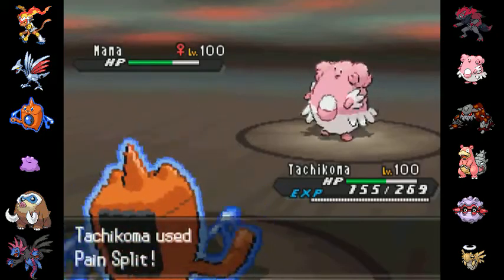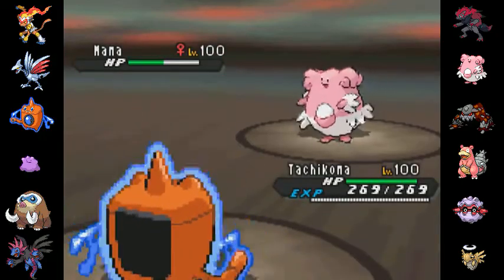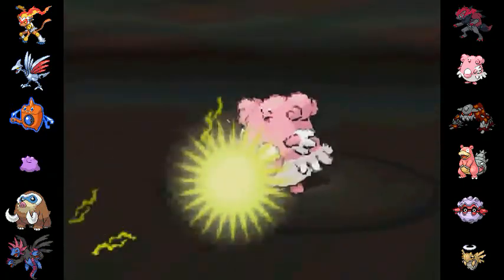Here I decide I'm going to go for the Pain Split as he sends his Blissey back out, and that turns out to be excellent. I go for the Pain Split — it's going to get my health all the way back up and it's going to get Blissey's health down to about half. So now I'm just going to go ahead and switch out, and we'll see if it's running the Wish set or Soft-Boil.